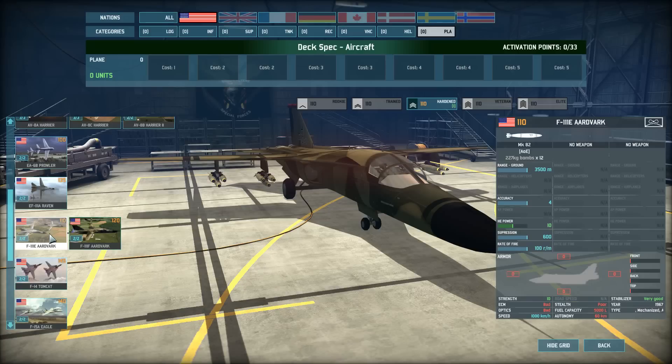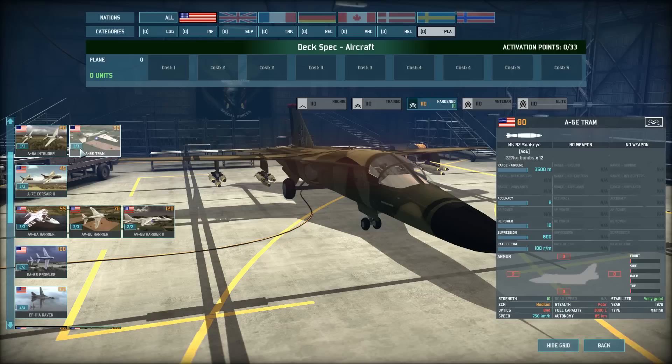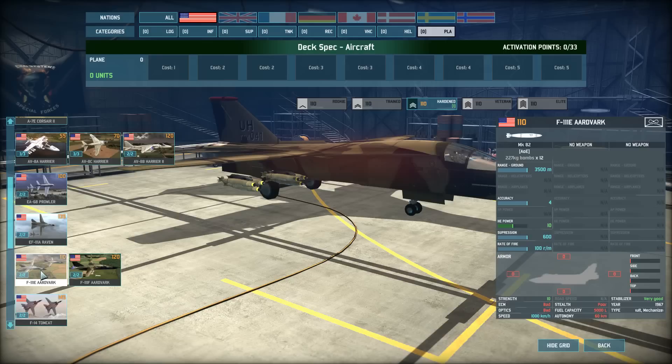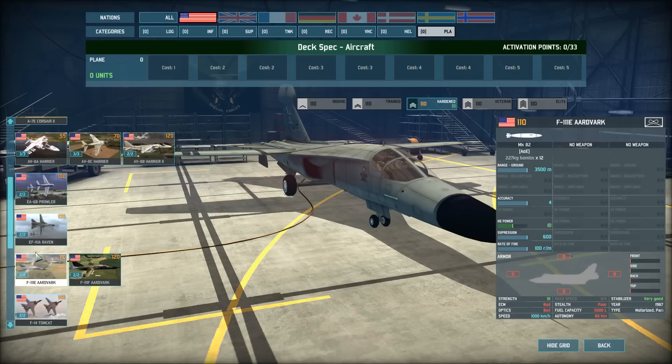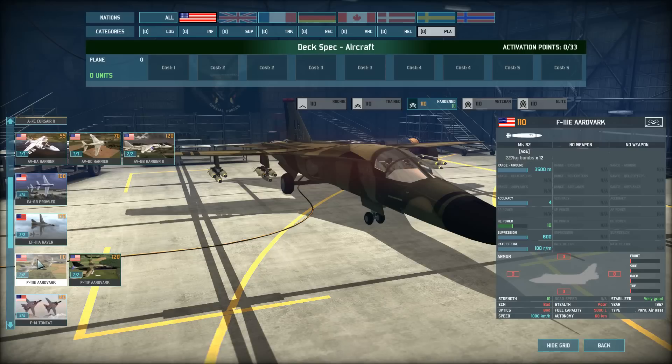If dropping 12 bombs isn't enough and you need higher speed, that's what the Aardvark is for. The F-111E Aardvark is like the A-6E Tram on crack — it can fly 1,000 kilometers per hour and has 3,500-meter range to ground for dropping bombs. Although it has bad ECM and bad stealth, it can fly in and drop its payload before the enemy even gets to fire on it. Built in 1967, it's available to everyone, including motorized, mechanized, and armored decks.